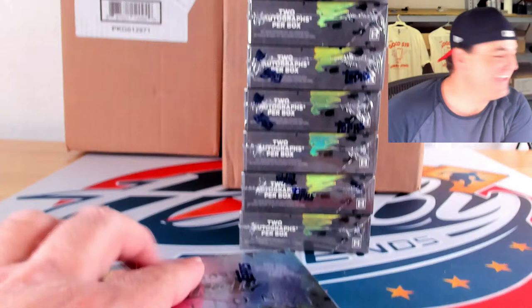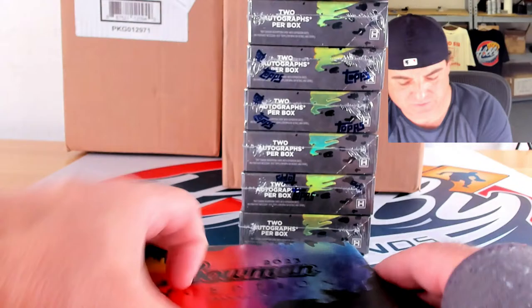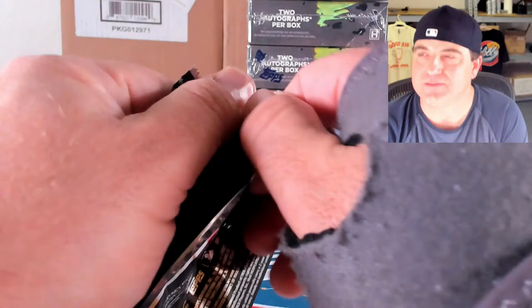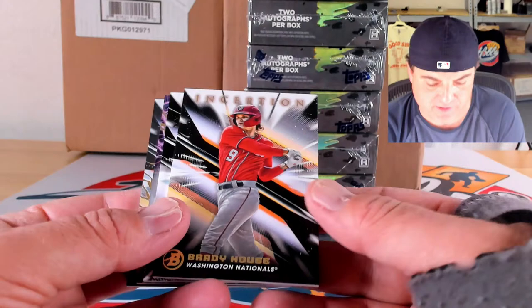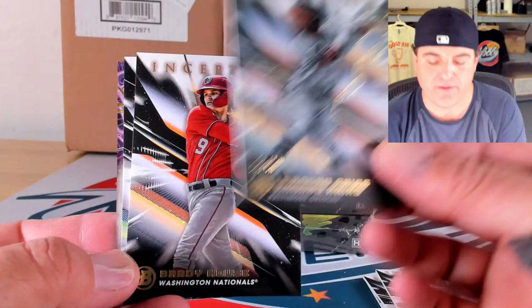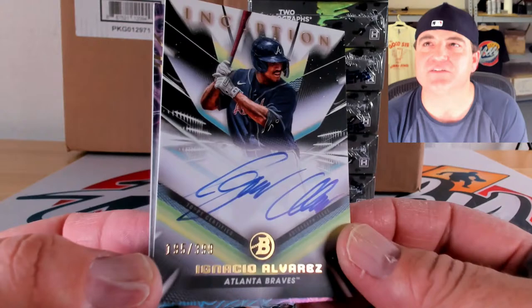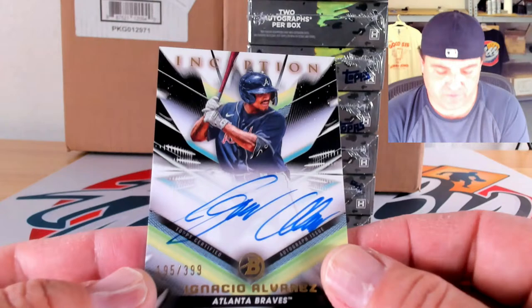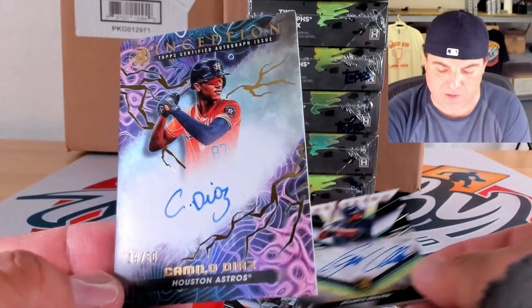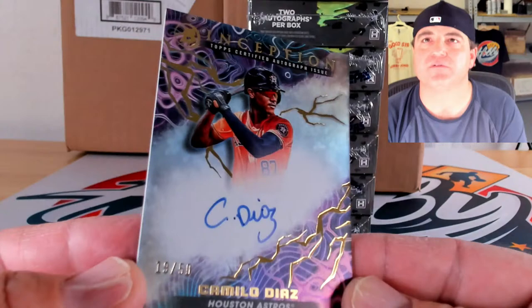Base auto to 200 of Kumar Rocker, 135 out of 200, then a blue to 99 of Cutter Coffee — 64 out of 99 for the coffee spot, Chris's favorite. Base cards: Nelson Rada, Martinez, Jackson Churillo, and Brady House. Gold lightning of Leandro Arias, 44 out of 50. First auto: base auto of Ignacio Alvarez, 195 out of 399 — some nacho for you. And a primordial prospects auto to 50 of Camilo Diaz on the gold lightning foil.